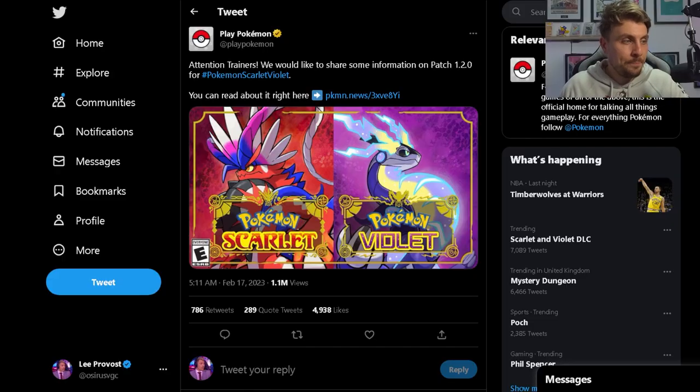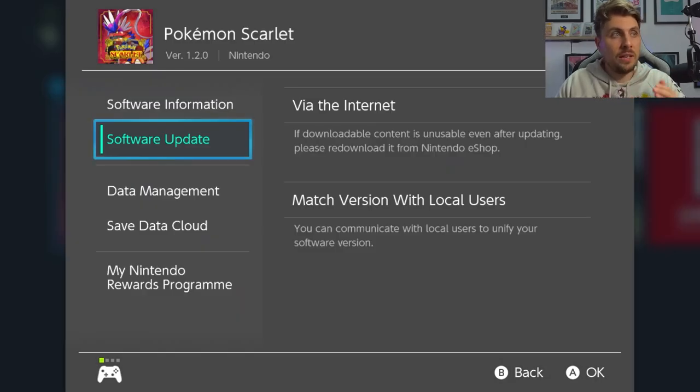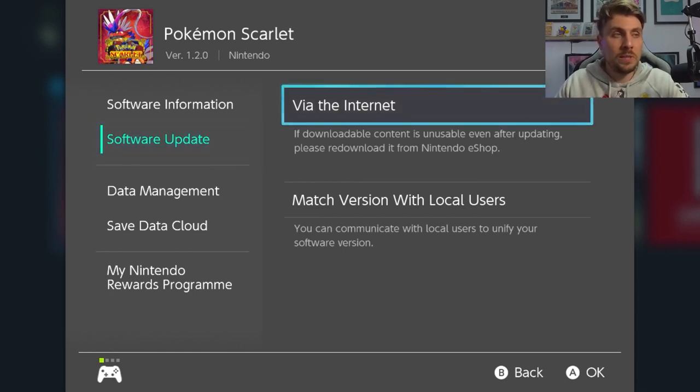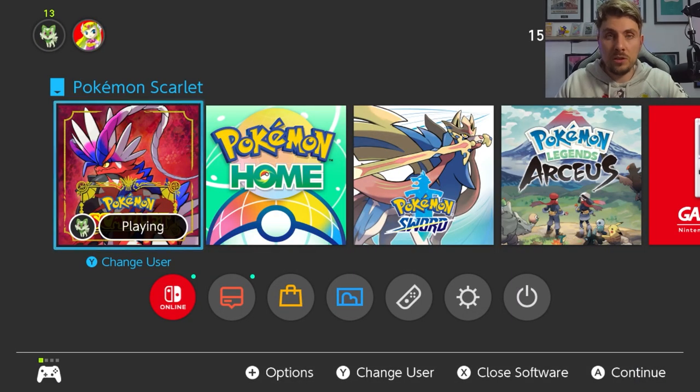If you want to get the update, hover over your game icon and press the plus icon. This will bring up a screen showing the version underneath the title. You want to be on 1.2.0 — if you haven't got that, just click on 'Software Update via the Internet' and it will download and update so you can enjoy all of these new raid events.